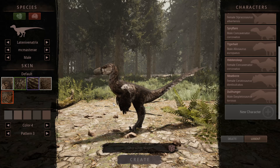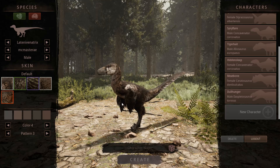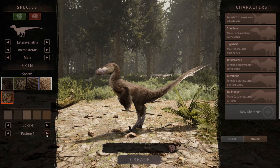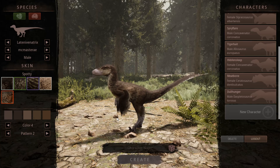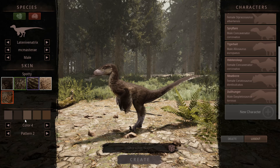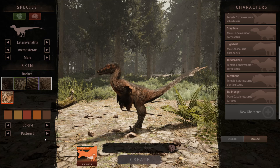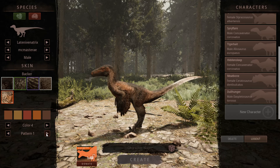The Latimeria hasn't gotten as many skins as some of the other dinosaurs. It did get this natural looking skin which I really like — it's very subtle. I always feel that the smaller you are, the less necessary it is to be really fancy with skins since they're harder to see. This is the backer skin for the Latimeria — not my favorite of the backer skins but it still looks pretty good.